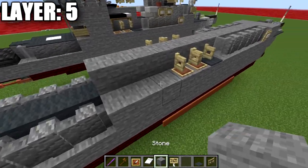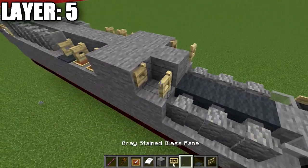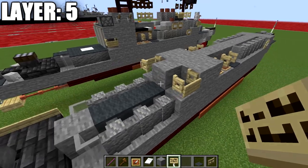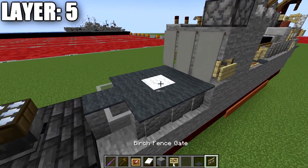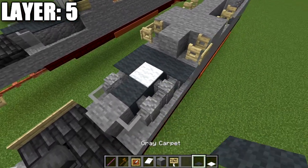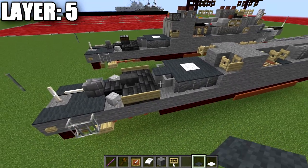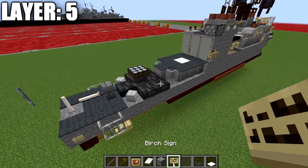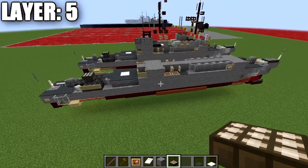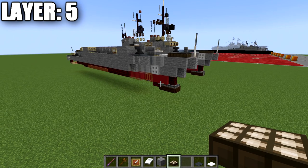We then place down two stone blocks on both sides and a birchwood fence gate opened up to the sides in those corners, with a birchwood sign on the side of those blocks. On the very back for our landing pad, we place a row of three gray carpet, a white carpet in the center, gray carpet on both sides, another row of three gray carpet, then one gray carpet on that stone block. We also place a daylight detector turned to night mode on top of this anvil. That completes layer number five.